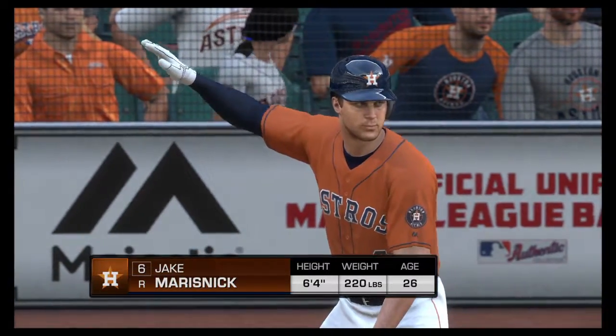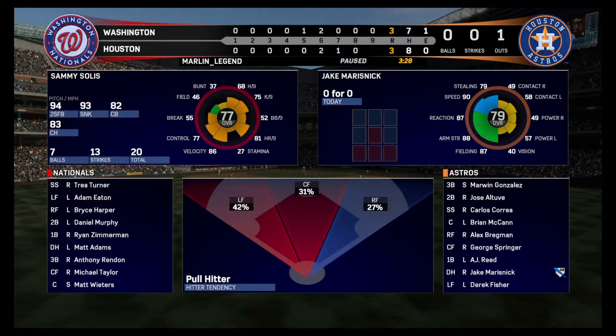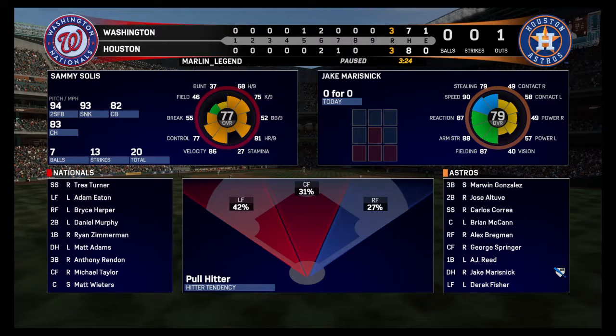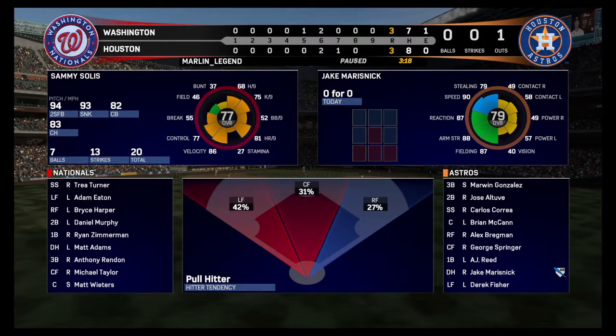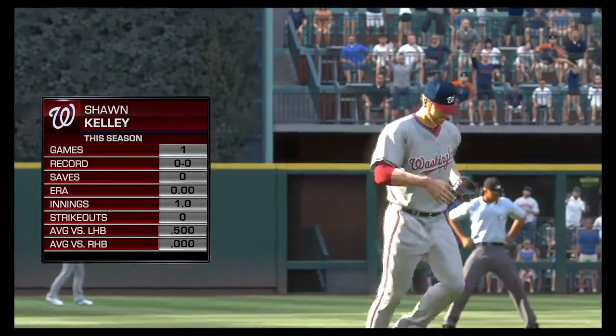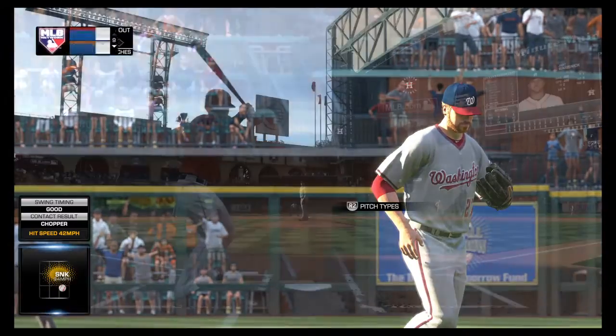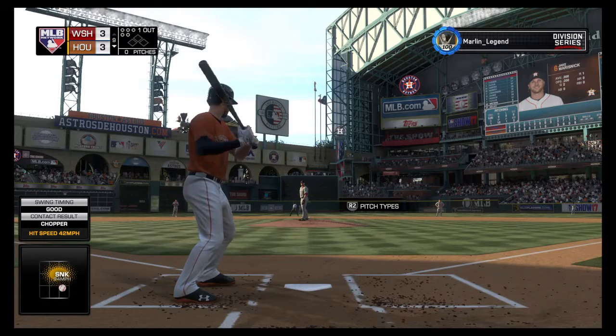Stepping up now: Jake Marisnick, no official at bat for him. He has scored a run in this one. Sean Kelly is called upon to get the fly — now pitching for Washington, number 27: Sean Kelly. This changed defensively for the Nationals.